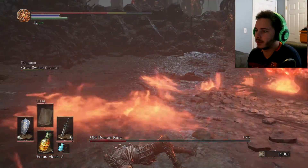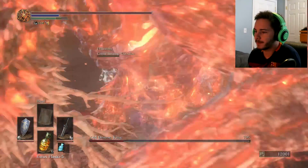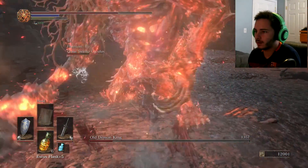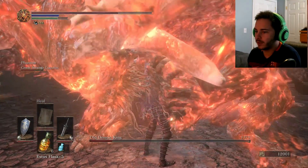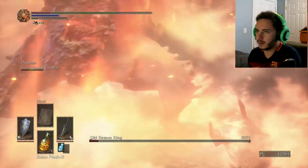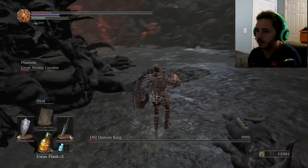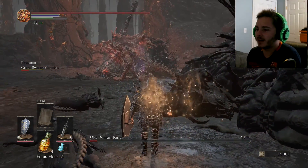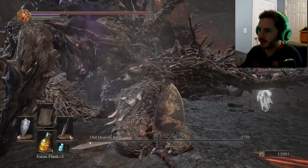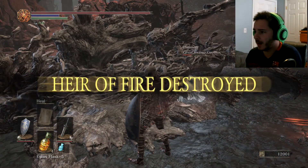God damn, this guy is providing big trouble for us. We gotta kill him with Kukulus surviving — we gotta. Oh, he's knocked down, we can go get him. And now he's dead. Awesome. I don't know if you can get a visceral on him during that animation, but it might be possible.